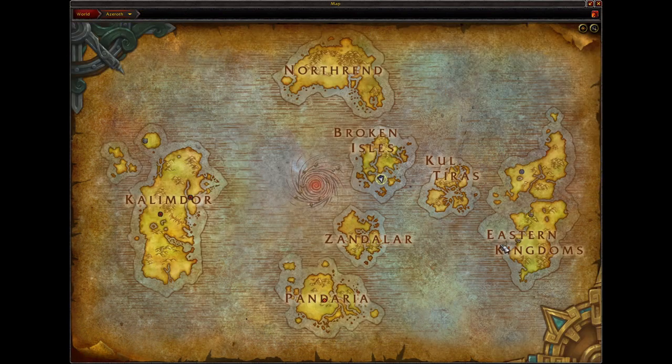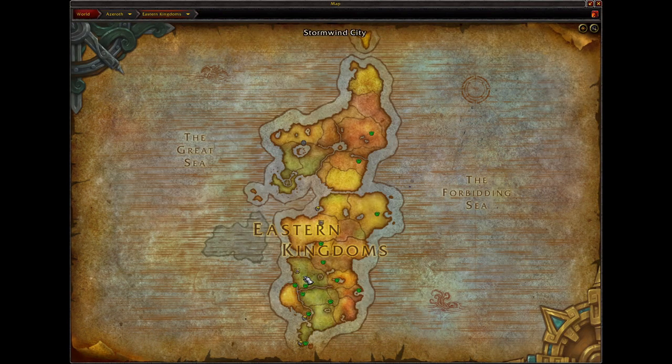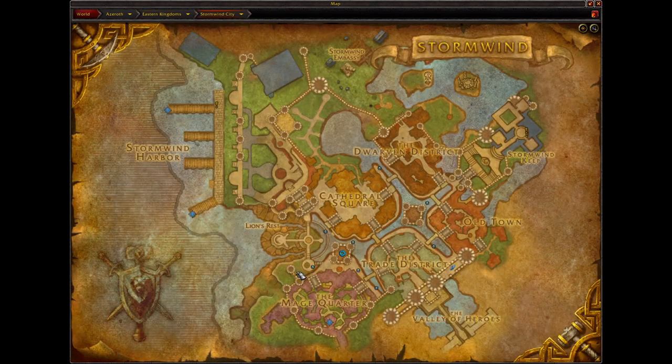Probably all of you know where the Stockades are — they are located in Stormwind, so for Alliance it's really easy, just teleport there. For Horde players you need to take a Zeppelin from Orgrimmar to Grom'gol Base Camp in Stranglethorn Vale, and then fly to Stormwind City. The dungeon is easy and you can do it with any class.